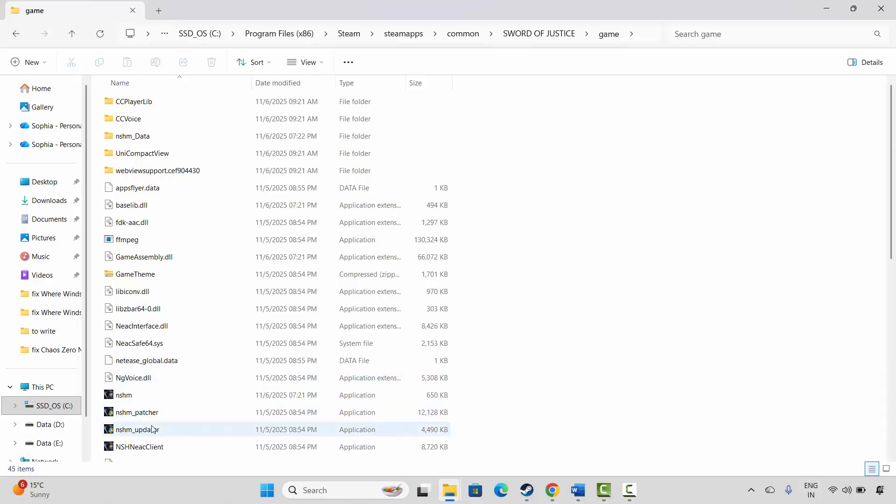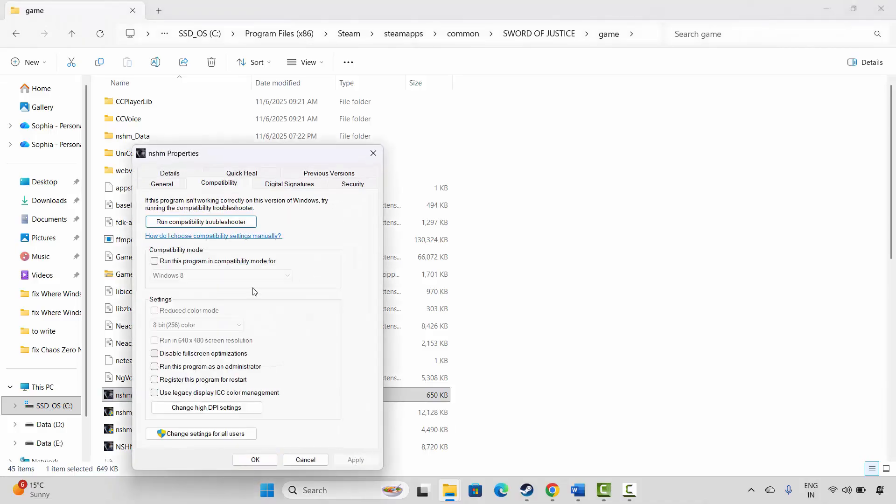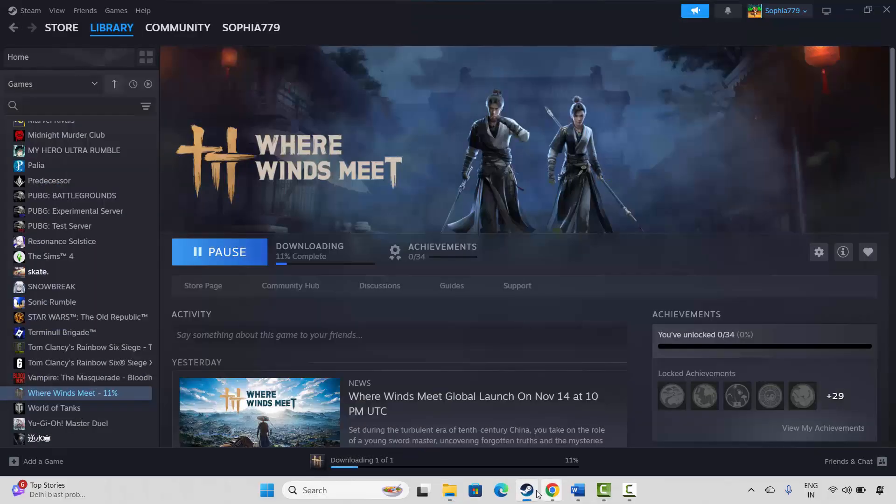If not, run the game as administrator. Right click on the game executable, click on Properties, then click on Compatibility. Check Run this program as an administrator, then click Apply and OK. If the issue persists, come back and select Run this program in compatibility mode for Windows 8 or Windows 7, then click Apply and OK. You can also try selecting Disable fullscreen optimizations, then click Apply and OK, and check if the problem is resolved.